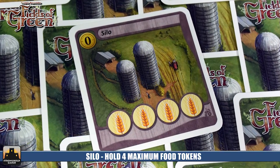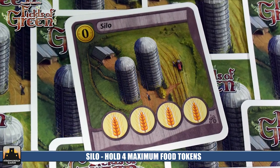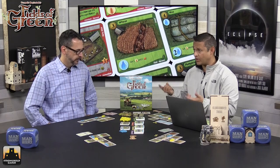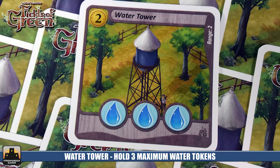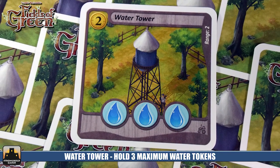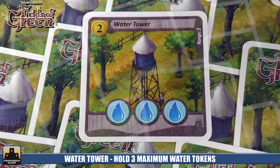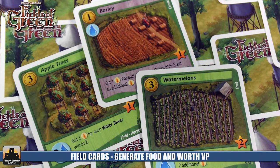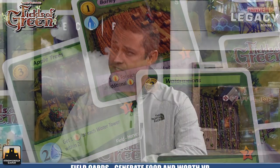At the start of the game, each player begins with a silo and a water tower. Your silo starts with one piece of grain or wheat in it, and your water tower starts with three water resources. These are the two main resources you'll use throughout the game. The water towers have a range of two, so you'll be building multiple ones through the course of the game. There are four different types of cards: Fields, Livestock, Construction, and Buildings. The first three are active abilities you can harvest for new resources or special abilities.